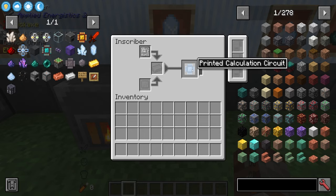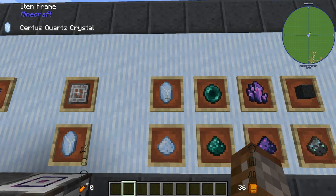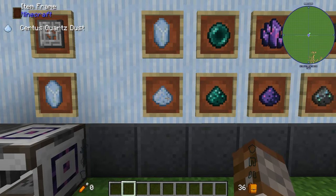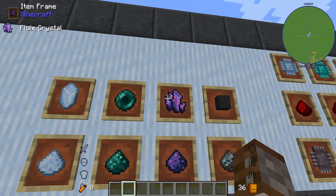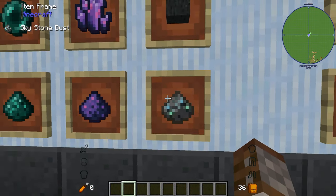And there we go — our first printed calculation circuit. The inscriber can make other things too: Certus Quartz into Certus Quartz dust, Ender Pearls into Ender dust, Fluix crystals into Fluix dust, and Skystone into Skystone dust.